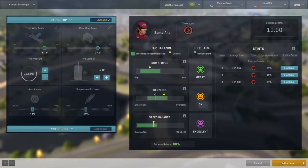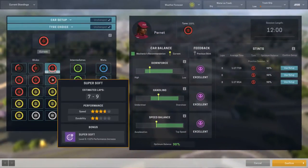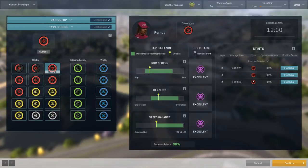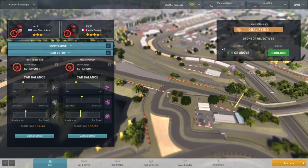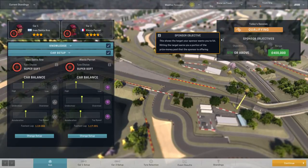We've got four pairs of super softs. We might possibly get through seven laps on them, but probably aiming to come in around lap six and finish the race on the soft tires. The setup that worked for the Santa Ana/Latin combination was one that Pernay was actually really happy with from the offset — we didn't tweak anything. We're looking pretty good for qualifying; hopefully we can crack the top five, though it's not looking likely.